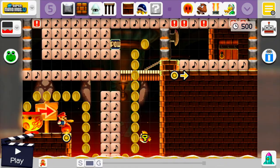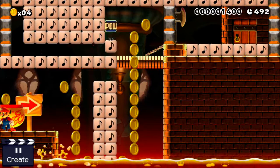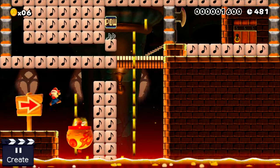So you might be wondering how do you beat this? It's quite simple really. You need the Cheep Cheep to go in the clown car and you've got to push the clown car under. Now it's harder than it looks. You've got to jump on it downwards like that and push it underneath.